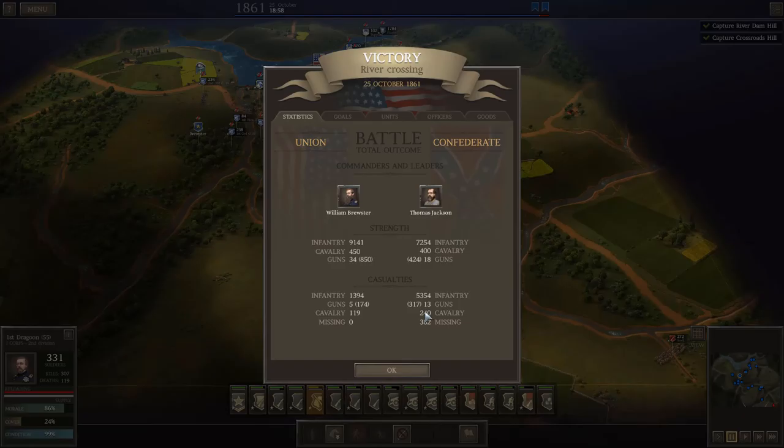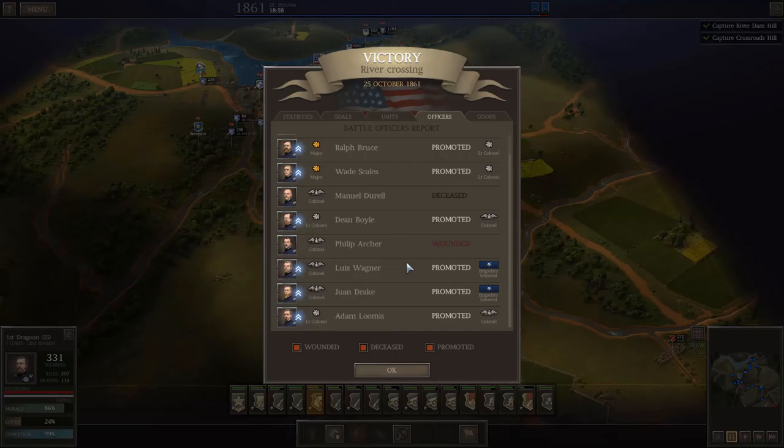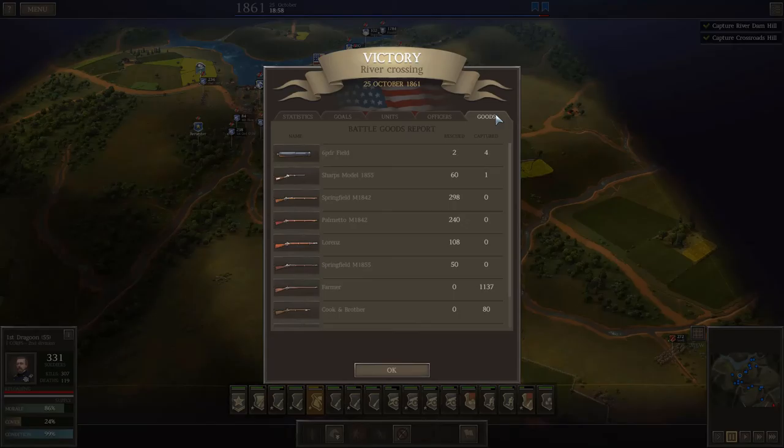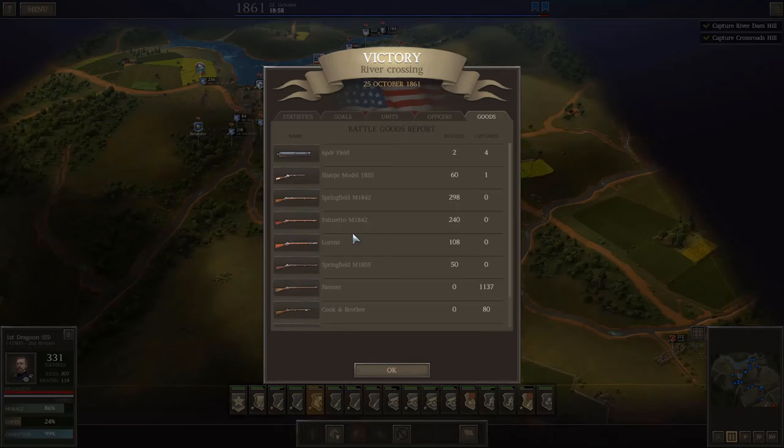The final score is about 1400-1500 Union casualties to roughly 6000 for the Confederacy - pretty solid casualty figures. Lots of promotions - so many - majors becoming colonels, we get a couple of new generals. We did lose two colonels, which sucks. We don't capture anything terribly useful - a bunch of farmers which I might stand up as a couple of farmer units just to fill the line.